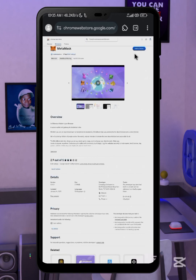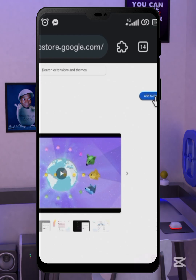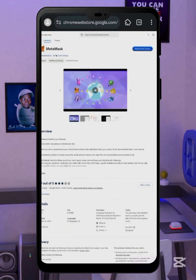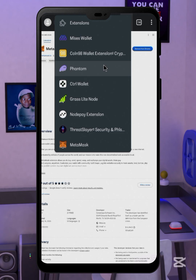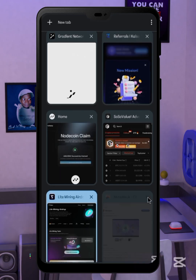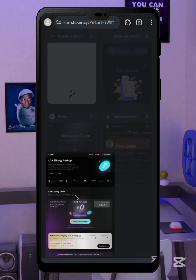Download from the Chrome Web Store by clicking on this, then come right here and click on 'Add to Chrome.' After installation, click on the extensions icon and you will see the list of extensions. This is your MetaMask. Close this page and go back to the Taker mining page.